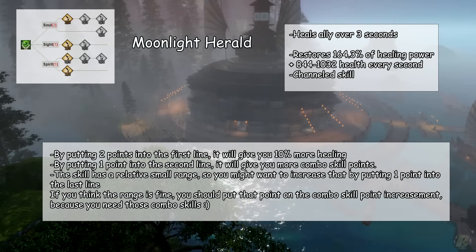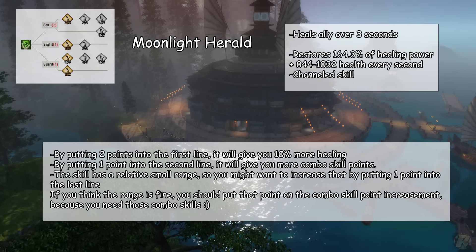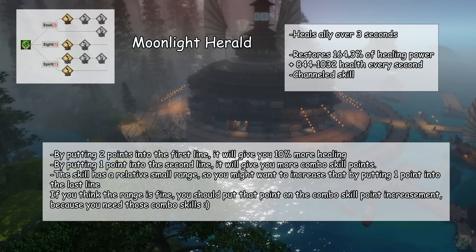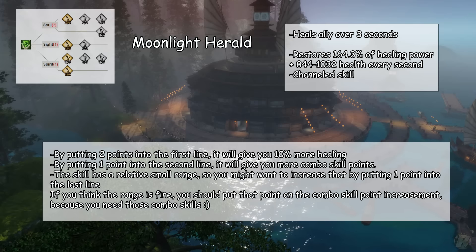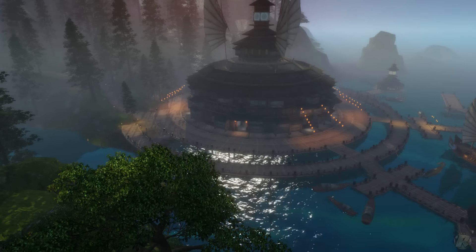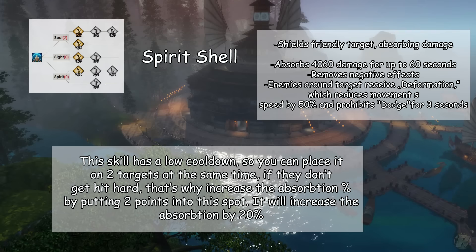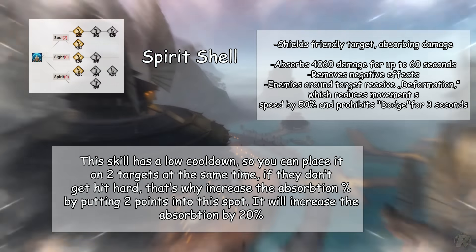Moonlight Herald is a channeled skill that heals an ally over 3 seconds. By putting 2 points into the first line, it will give you 10% more healing, and by putting 1 point into the second line, you get more combo skill points. The skill has a relatively small range, so you might want to increase that by putting 1 point into the last line — but if the range is fine, put that point into the combo skill point increment. Note that this skill heals only 1 target. Spirit Shell shields a friendly target and absorbs incoming damage. It has a low cooldown, so you can place it on 2 targets at the same time. Increase the absorption by putting 2 points into this spot — it will increase the absorption by 20%.